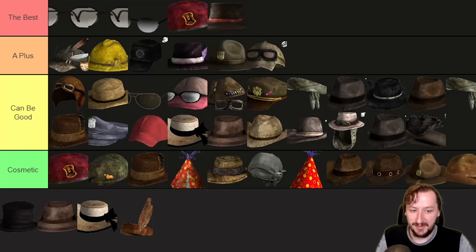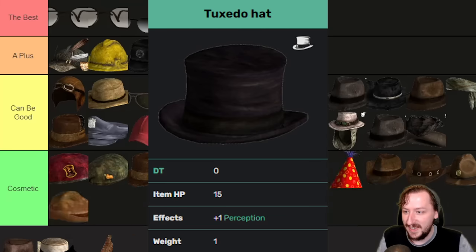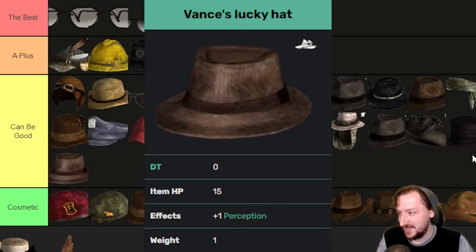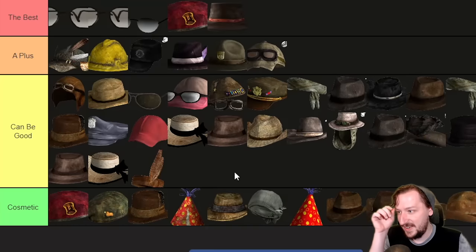Then we've got the Tuxedo Hat, which I wish was a little bit different because it's actually just the same as these — it looks nicer and I wish it had charisma or speech on it, but it's just plus one perception. Actually all of these remaining hats are the same: zero armor, one weight, and plus one perception. Vance's Hat goes up here. Vicky's Hat goes up here. And then we have the Well-Heeled Gambler's Hat, which also goes up here. So a lot of hats that are very boring to talk about — a lot that are purely cosmetic and don't really do anything.